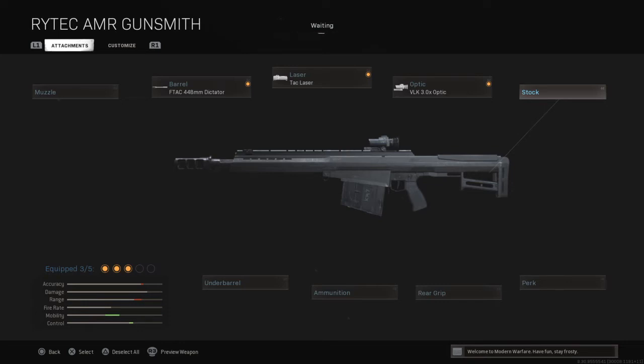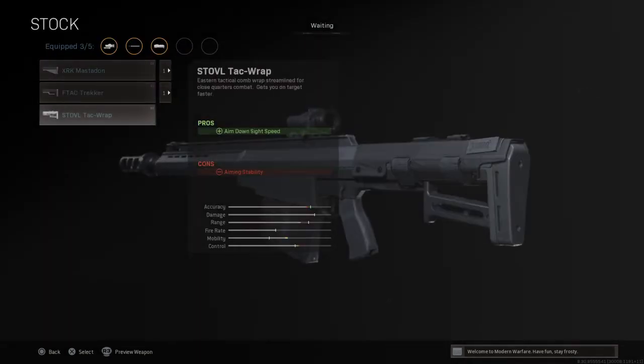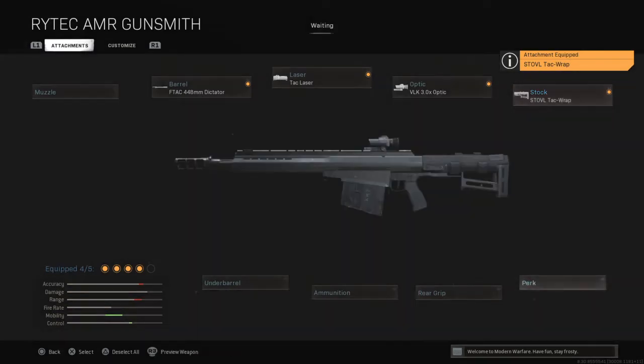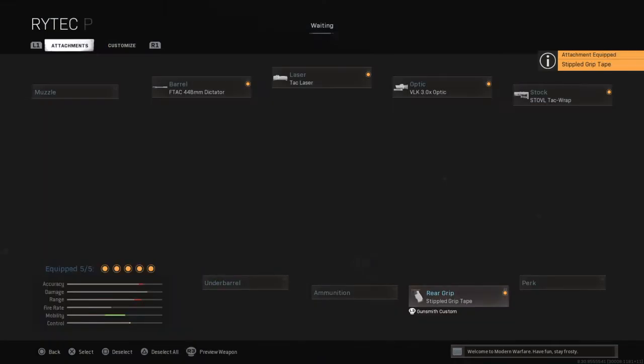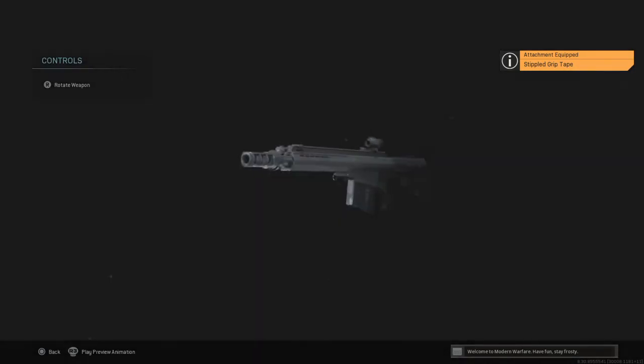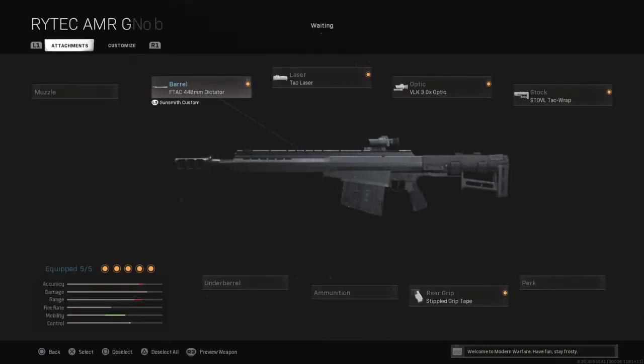From there you want to go to the stock and select the only one that gives you an aim down sight speed bonus, which will be the STOVL Tac Wrap. And from there we just want to go with the good old Stipple Grip Tape. That will give you the fastest DMR or sniper rifle setup — essentially a really heavy DMR.